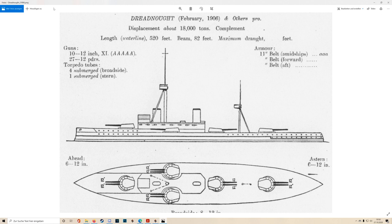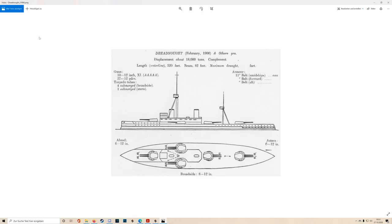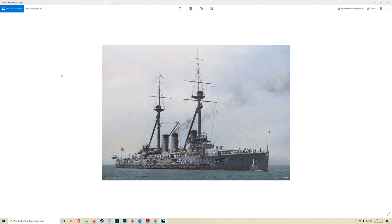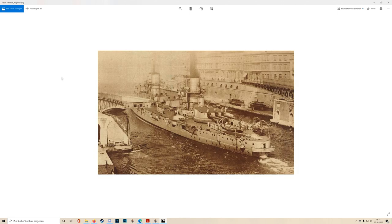What about their armor? Distributed armor — all-or-nothing came a bit later. Belt thickness varies slightly across these ships. The Italian Dante Alighieri has 10 inches, which gives her an extra knot of speed compared to Dreadnought, up to around 12 inches at the high end. Dreadnought herself carries an 11-inch belt; Nassau is slightly more heavily armored. So we're talking between 10 and 12 inches of armor generally.